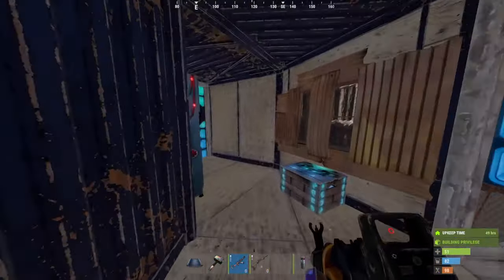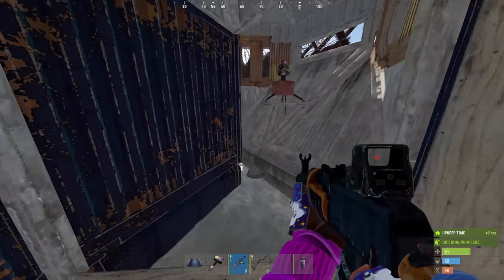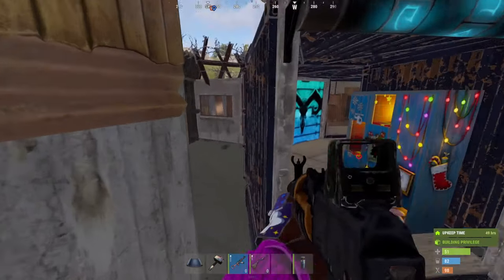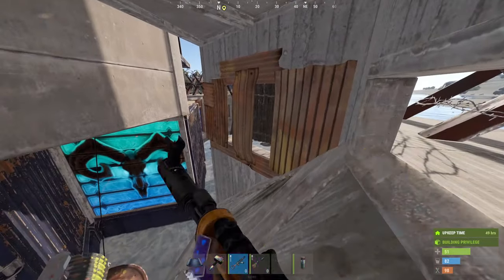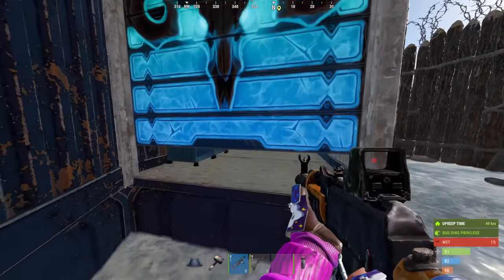Coming to the shell now - you've got two lockers, but obviously you can have whatever you like in here. And two auto-turrets, one this side and one the other side. And peaks here - I imagine you've all seen these peaks before.